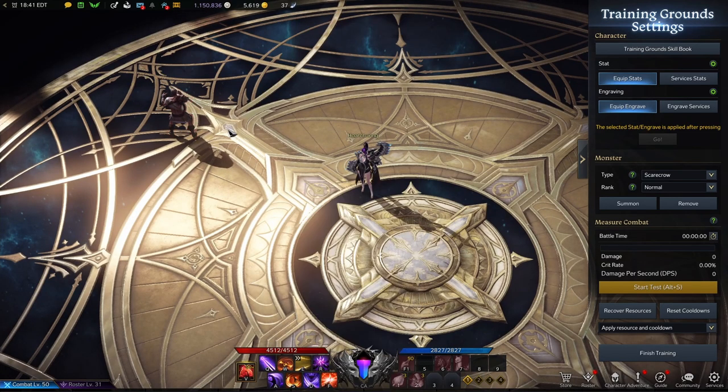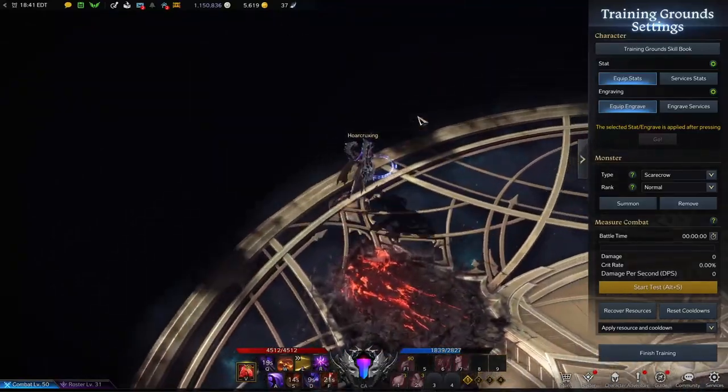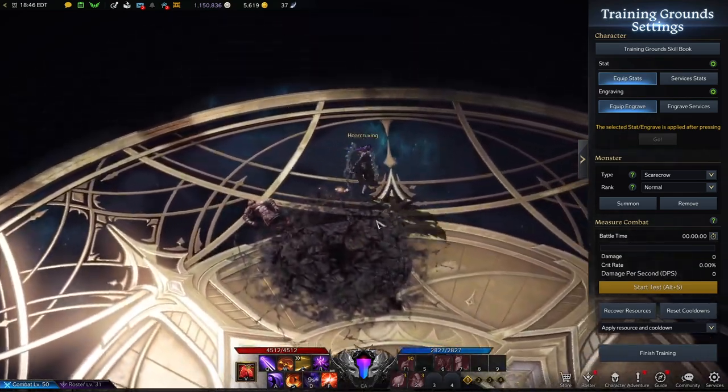Next is our S, Sharpencut. I typically use this to gap close when I'm able to land my Demon Vision, for a couple of really easy quick combos to get in and get out. Next is our D, Demonic Clone. This has a short range knockup as well and you'll be pretty much using this in every combo that you have on the Shadow Hunter.